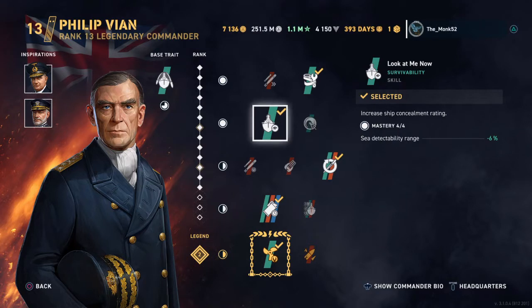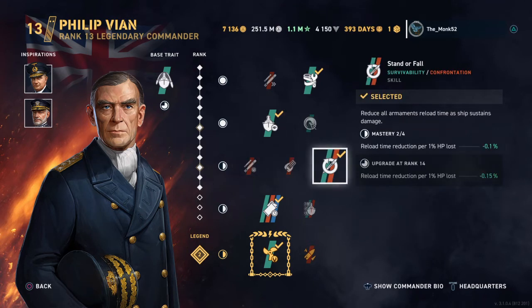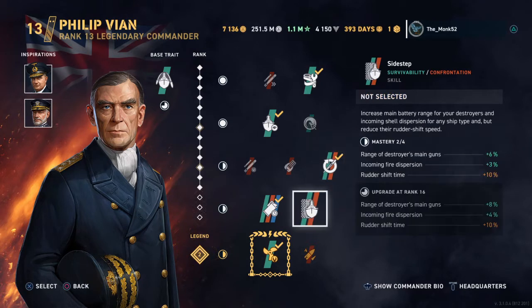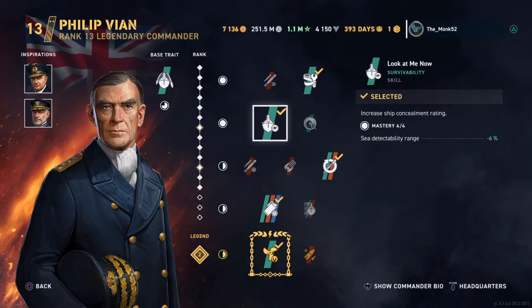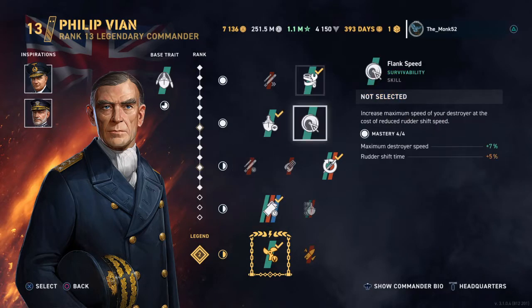All destroyers have, as a general rule of thumb, concealment — it's very important to them. Stand or fall, reduced armament ships — reduces your reload as you take damage. Sidestep for range of guns, incoming fire dispersion — stuff like this. Rather be torching. These are aggressive skills, more for gunnery focus.